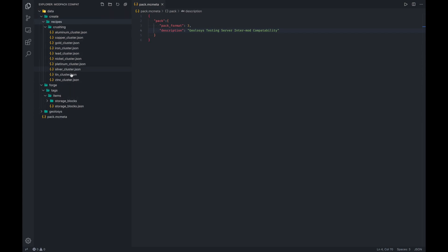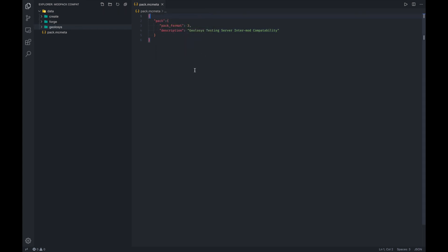This is the crushing setup for the mod called Create. Essentially within your data folder, you're going to list off the mods that you want to modify. We have Create, and then Forge — basically every mod should be adding their items into the Forge tags list if they want to add it to what used to be the ore dictionary.